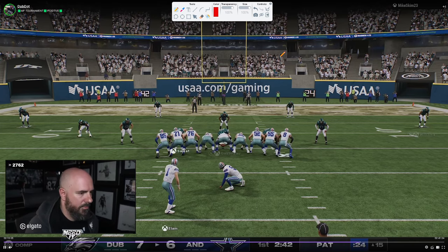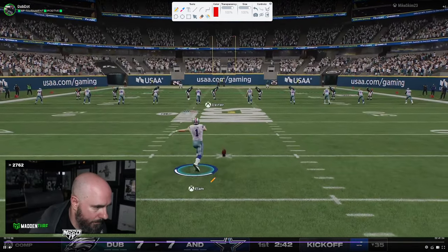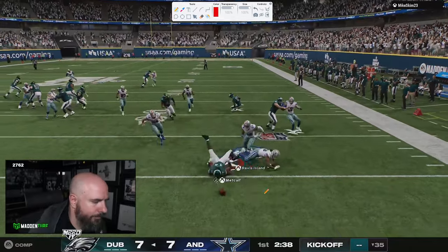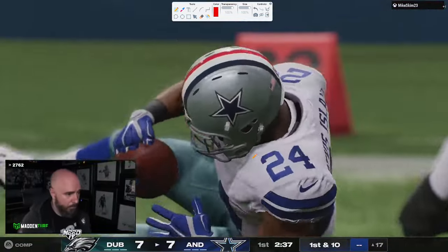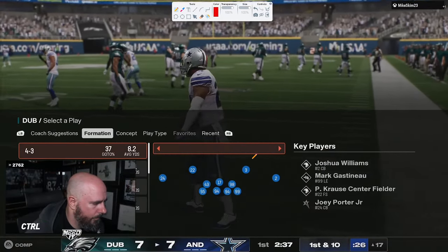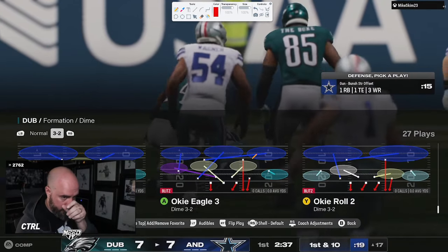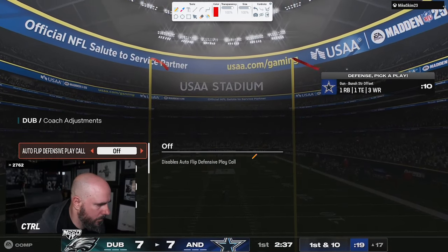Something happens next that absolutely changes everything about this game. Skimbo gets the ball at halftime, which is already a significant advantage. Dubby is going to run this out with DK, and Skimbo times a hit stick — able to get a fumble. This is a huge deal because Skimbo now has the ability to go up 14 to 7, and he's going to be able to get ball at halftime, which is going to almost guarantee him at least a one, maybe two possession lead coming out of half.